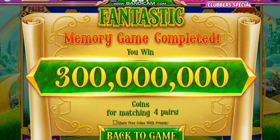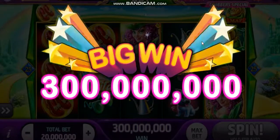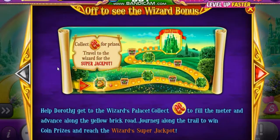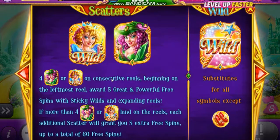Every time you reach one of the characters in Off to Oz is your chance to play the memory game. This is the Oz game. The first one you get a chance at is the Scarecrow. The next one, where you see these green figures, that would be the Tin Man, Lion and the Witch. The others are coin amounts, I believe. It also has Sticky Wilds — four or more on consecutive reels, beginning on the leftmost reels.